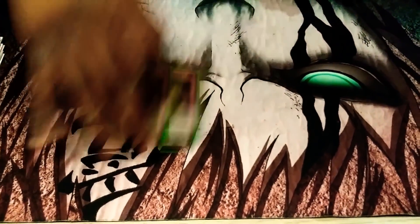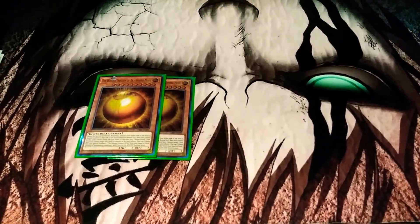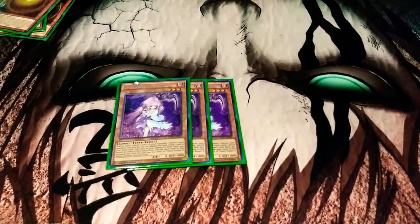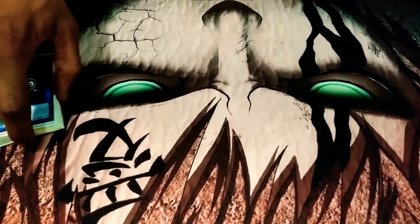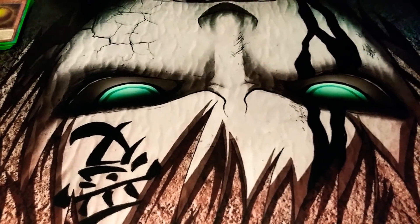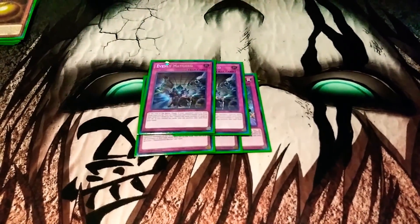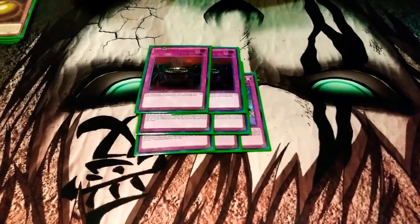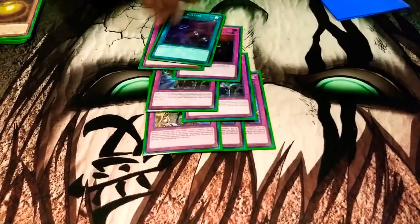Sideboard: played two Ra Sphere Mode — obviously for Pendulums and anything establishing a big board. It can watch well against 60-card if they don't Omega you to death. And then one more Ra. Triple Reapers — like I said, just solid, seem good. See if we can hit the Omega, see if we can hit the Borrelload — anything your opponent is using for engine, especially if you hit the Saryuja. Triple D-Barrier, double Evenly Matched, double Nibiru, and then just one Twin Twisters — that's always necessary. These are more important than everything else.